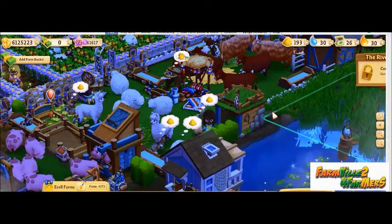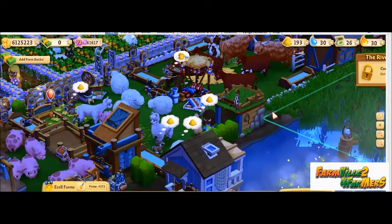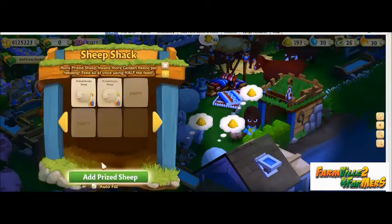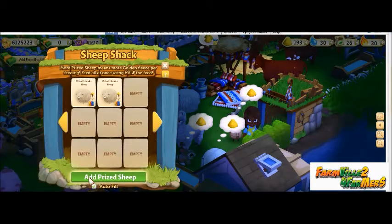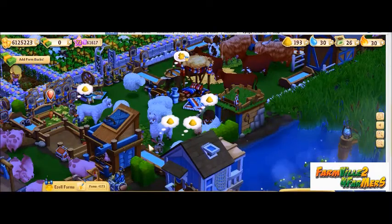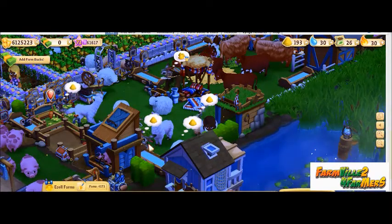Now once you are finished speed feeding your shack, just go back to your shack and left click it to open. Go down to the shiny lighted green button that says 'add prize sheep,' left click on that and your sheep will automatically go back into the shack.